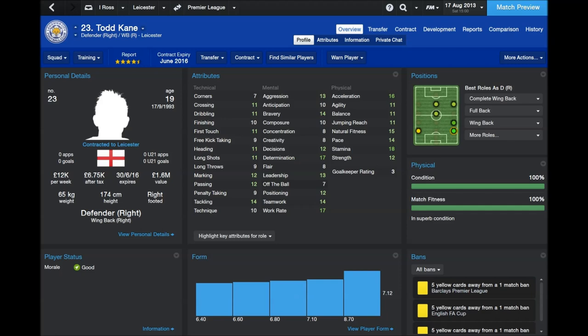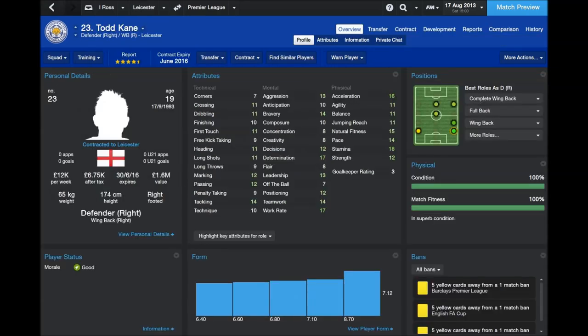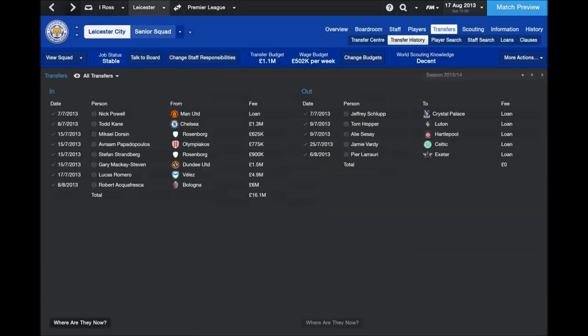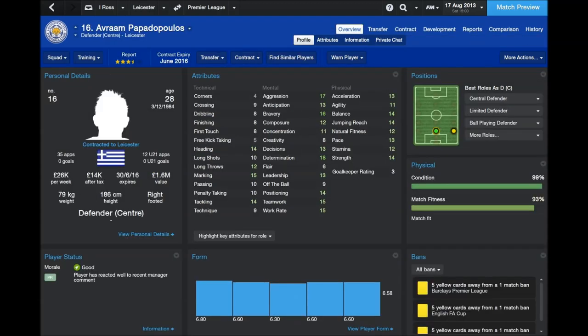Todd Kane cost 1.3 million — hopefully he's pretty good. Dorsin from Rosenborg is my new left back, 31 years old, an international player with pretty good technical ability and mental attributes. So hopefully he'll fit in well at left back. Avram Papadopoulos from Olympiacos for £755,000 — he is going to be the main central defender in the team, 28 years old, a very, very good player.